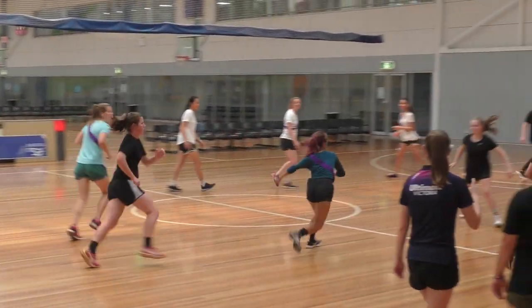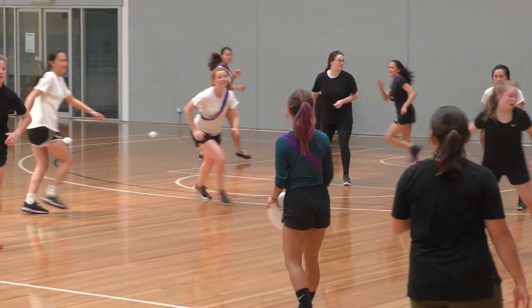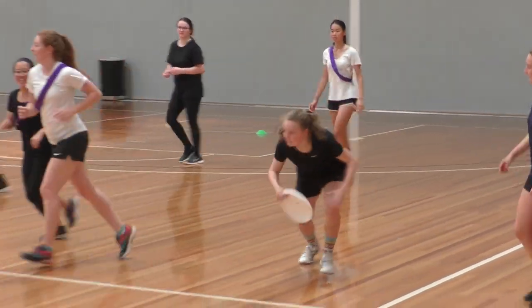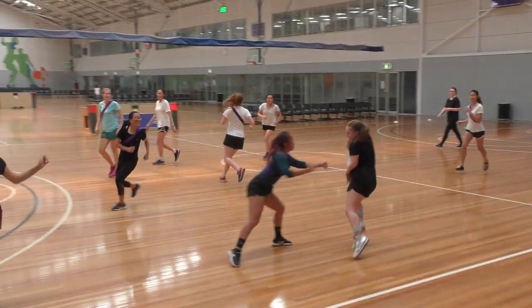Defenders can also tag the player in possession of the disc. Six tags results in a change of possession. If a player is tagged by a defender while in possession of the disc, they must pass the disc within three steps of being tagged.